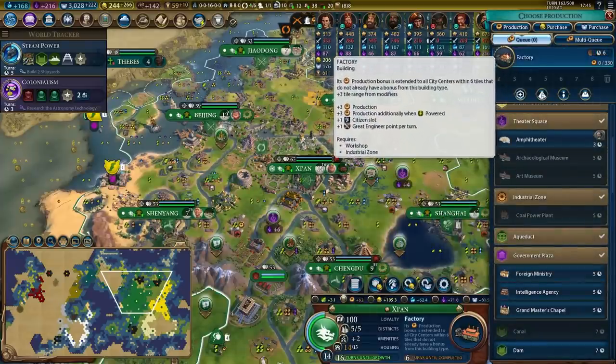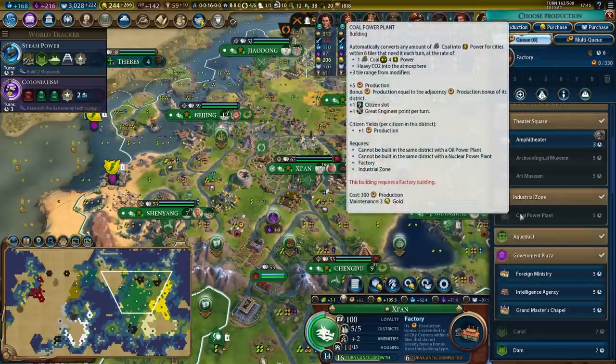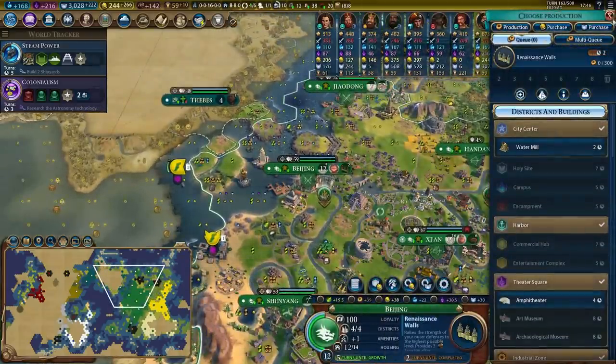That's 54 production across my entire empire from a single factory. I want you to really drink that in — this is going to give me 27 production right now, and once I have the coal power plant it's going to give me another 27 production. It is the most cost effective building in the entire game as it stands right now.